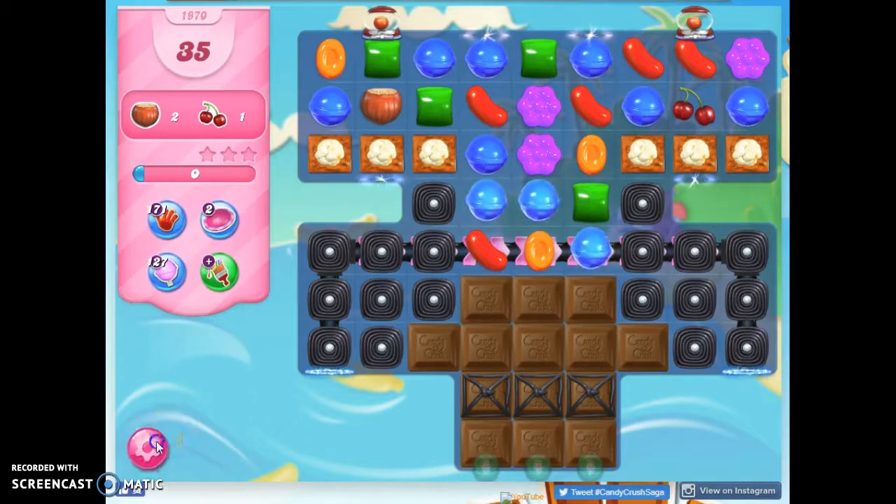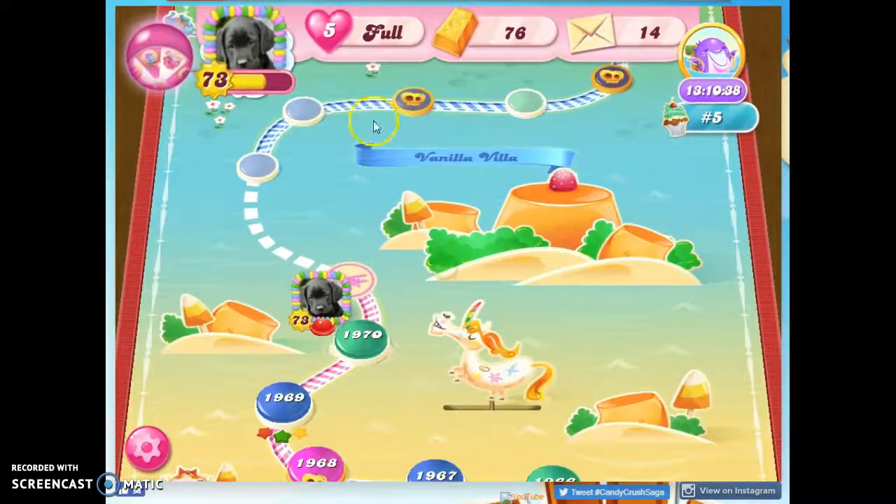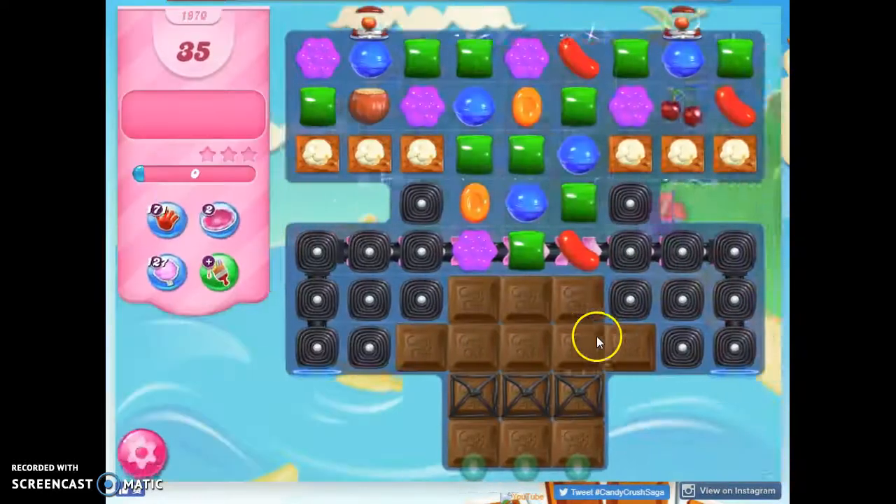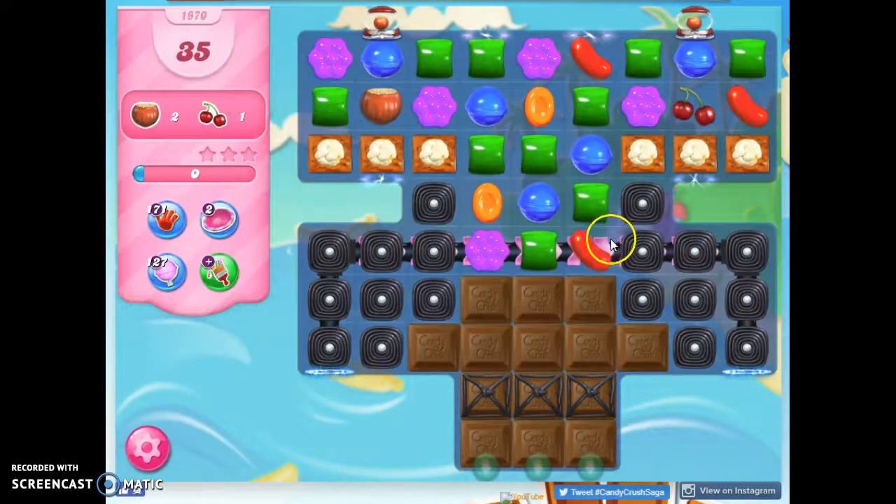Not only because I removed that barricade without having to slide this over in this very limited field, but also because then I get the resulting color bomb that comes from it. So I'm going to work very hard at doing that, but I'll also have to take out the licorice and the chocolate and the licorice-locked chocolate to make access possible. I know I can exit and re-enter without losing any lives or boosters, and I can do that repeatedly until I find a setup that looks good. So I'm going to pause the recording and meet you back here with a hopefully better setup.